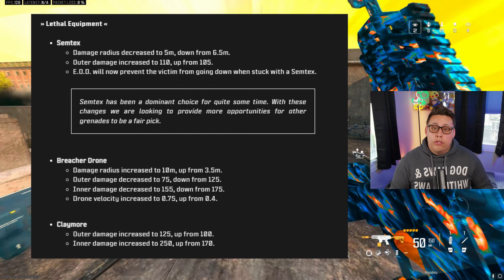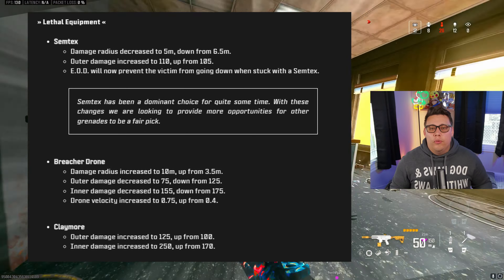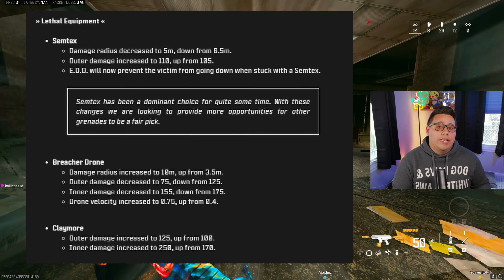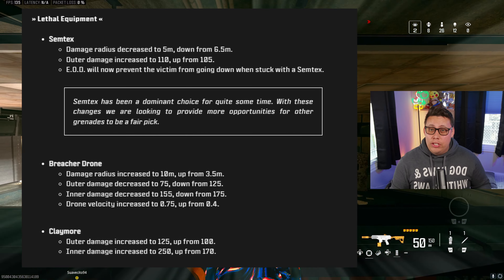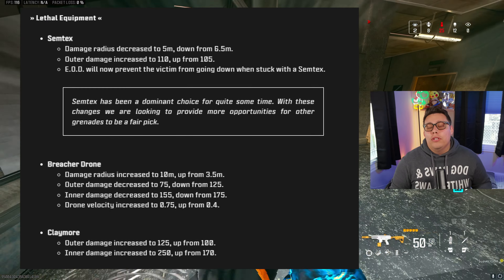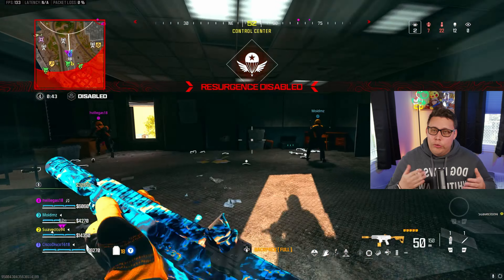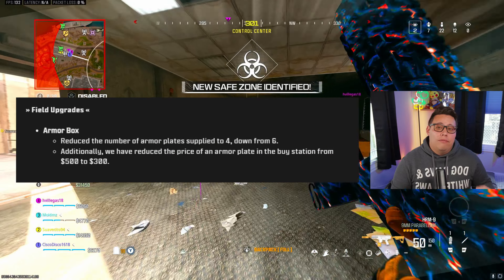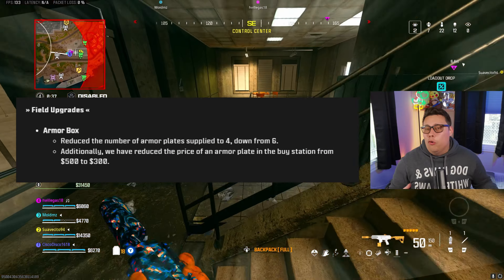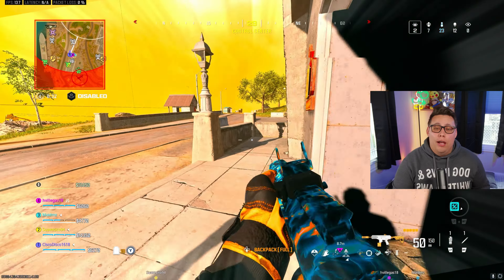For lethals, there were quite a few changes. Semtex will do more damage to a smaller radius, and EOD will keep you from going down if you get stuck by a Semtex. The Breacher Drone had its damage range increased up to 10 meters, up from 3.5, but it will do less damage overall. Claymores can do up to 250 damage, so hopefully you are fully plated. Last, the armor box caught a nerf — it will only drop 4 plates per person versus 6, so it won't fully stock you anymore and you'll need to loot more to keep your plates inventory up.